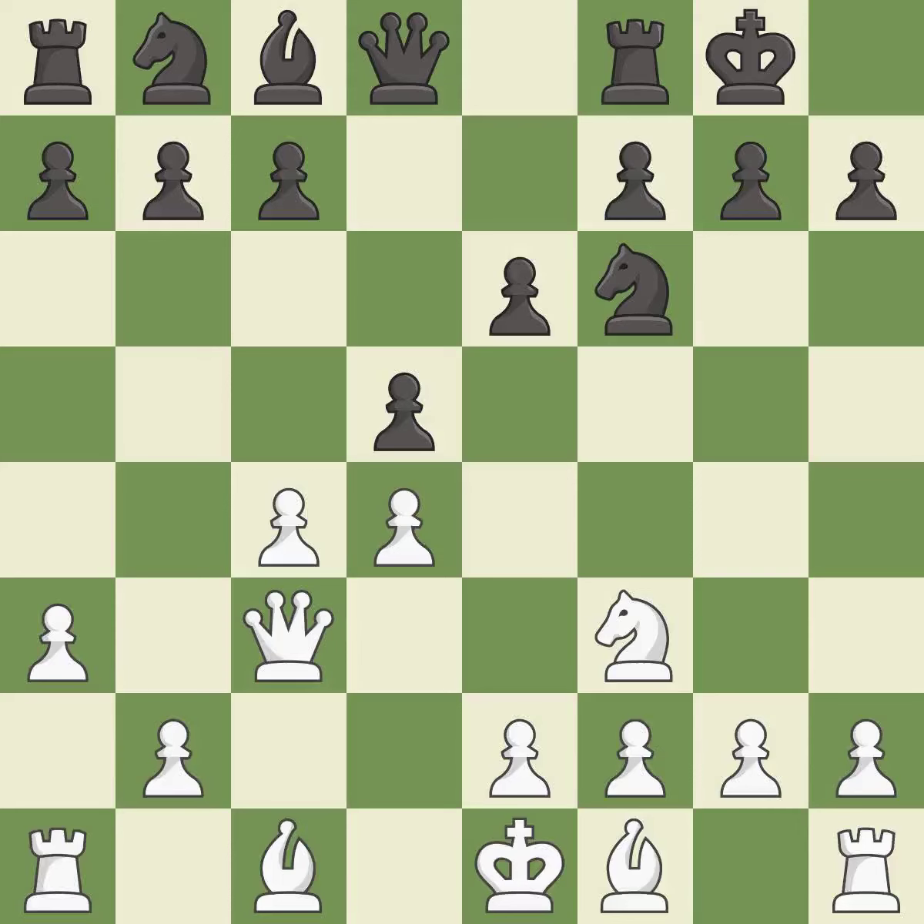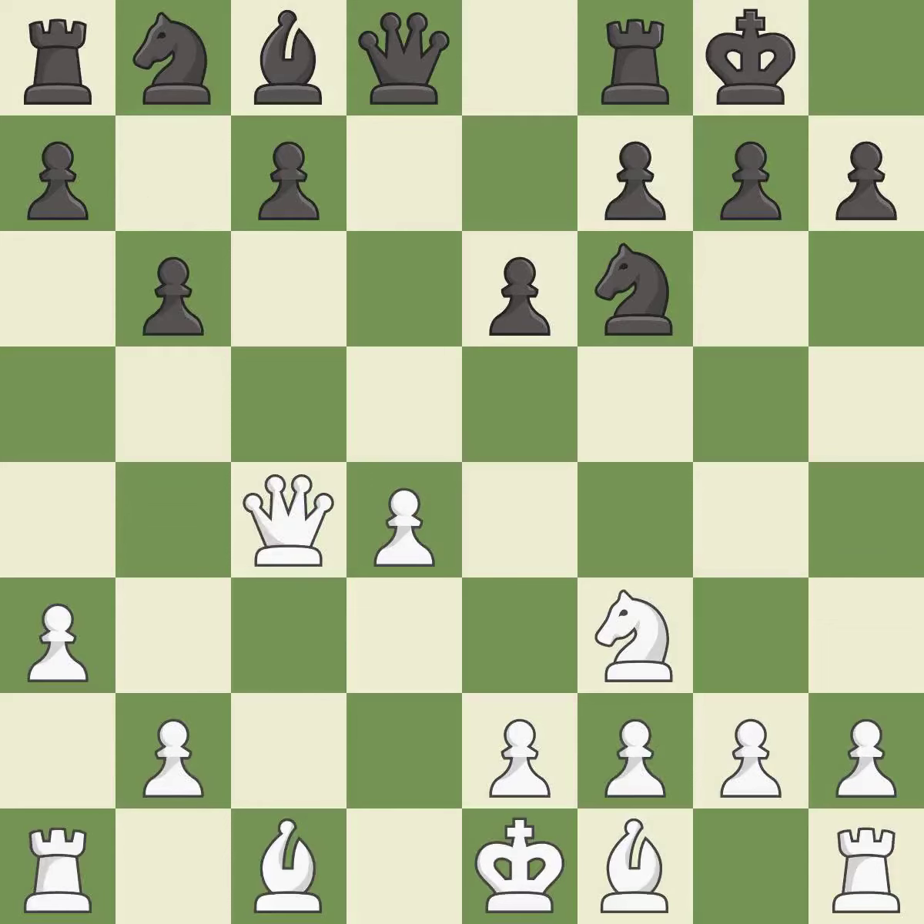This develops a knight off its starting square, getting it into the action. This is an equal trade — recaptures. This activates a bishop by developing it off of its starting square. This develops a piece while also winning a tempo on a queen.